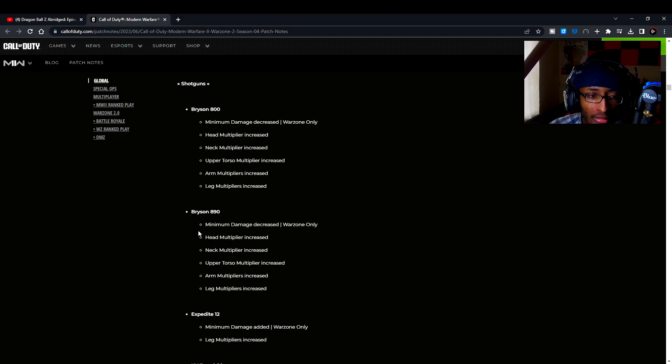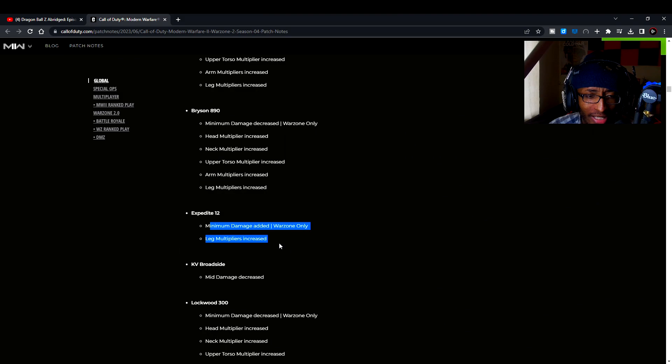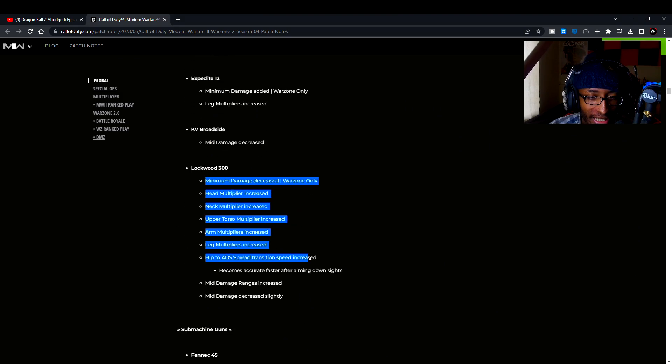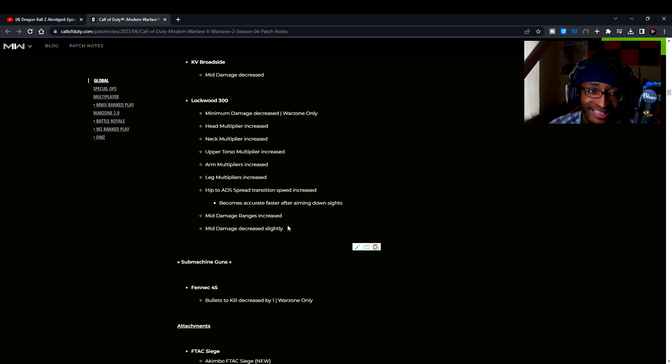The Bryson 800 comes with an arm and leg damage increase — another shotgun buff. The Bryson 890 got a buff as well. The Expert I12 got a buff as well. The KB Broadside got nerfed — we'd like to see that. The Lockwood 300 got a buff — that thing is already freaking nice, but moving on.